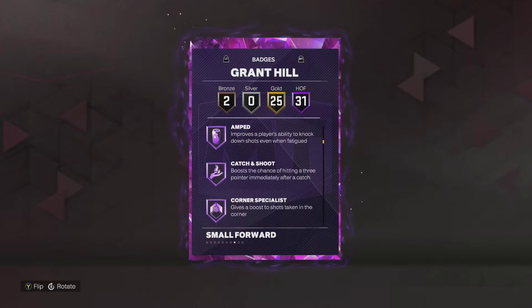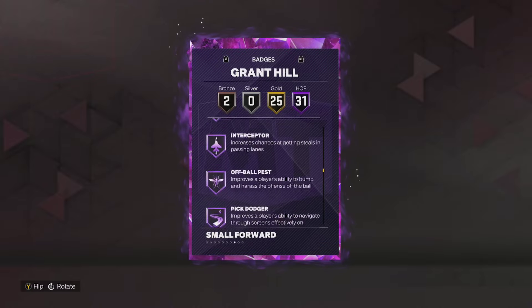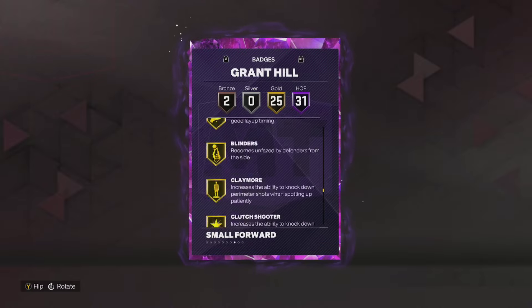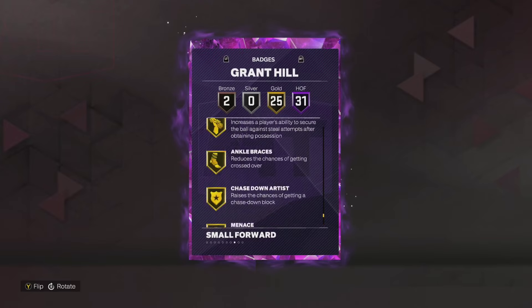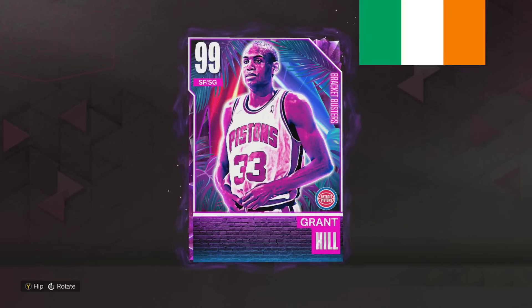If you don't want to run T-Mac and you want to run a counter, this is the best thing you're going to be able to do. The best defensive wing in the game, one of the best defensive players in the game — 31 Hall of Fame badges. The guy also has a really, really good release.